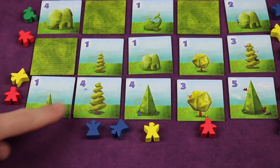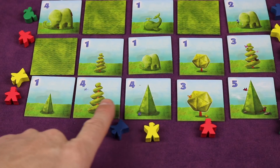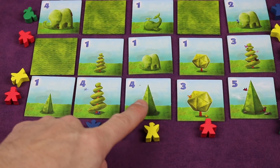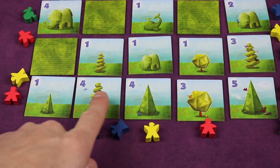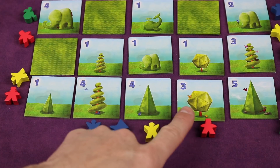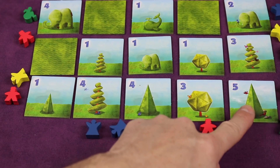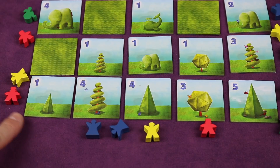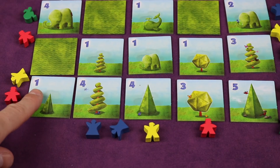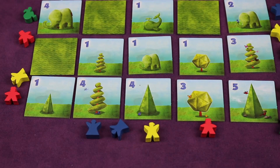It sees this one because it's the first one. It sees this one because four is greater than one — it's taller. Think of the number being the height. This one does not count because it's the same height as the one in front, which means it's blocked. Likewise, this one is smaller than something in front of it from this sight line, so you would not get points for that. The five is the tallest, and they would be able to see it because it's taller than all the ones in front of it. So in this case we would score one, four, and five for a total of ten for that sight line.